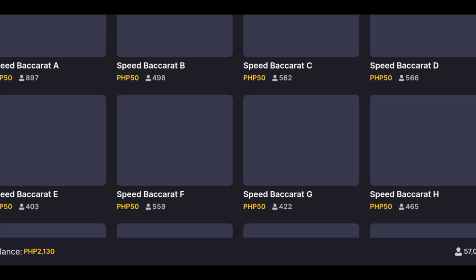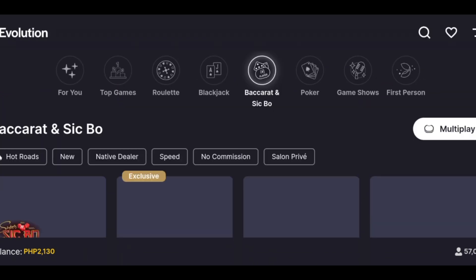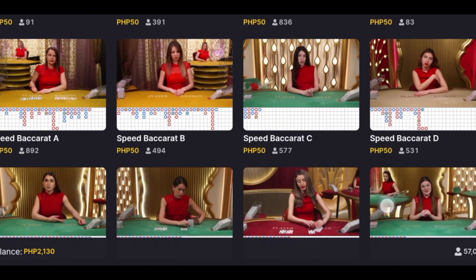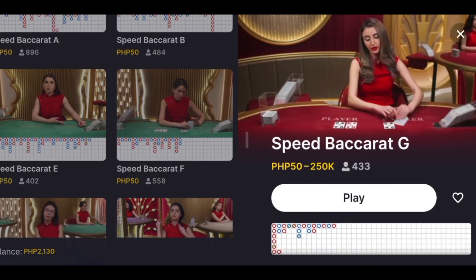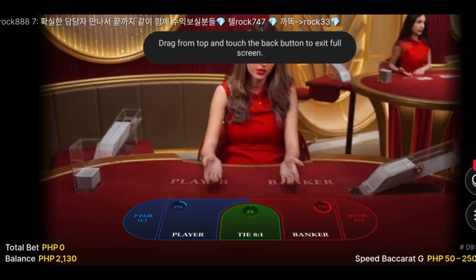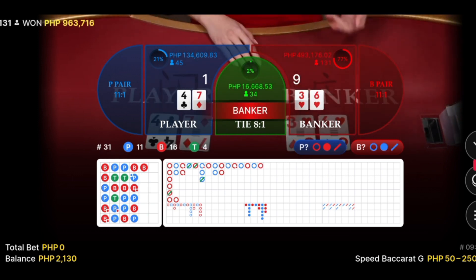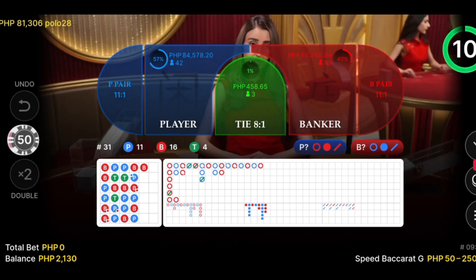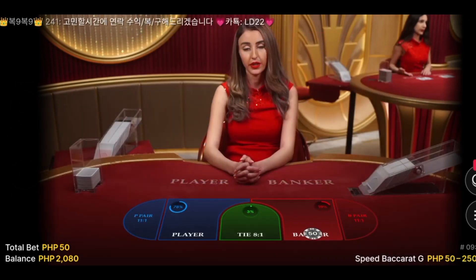Our internet connection is very slow — this is the Philippines, which has the slowest internet connection. They can't fix this problem; there's no solution, they're just collecting money from people without fixing the internet. We have Speed Baccarat G — let's try this table. We have two wins I think. There's a trigger point, so we will bet on the banker side here: 50 pesos. So why banker, why player? I will explain after.